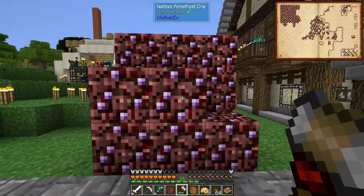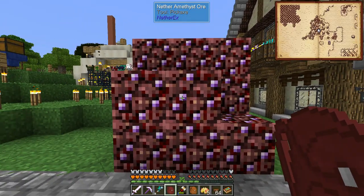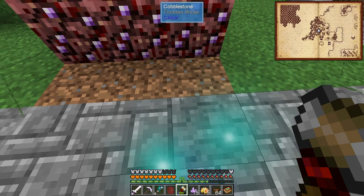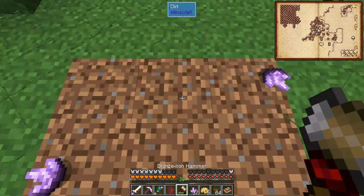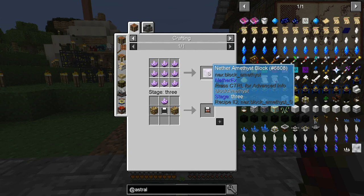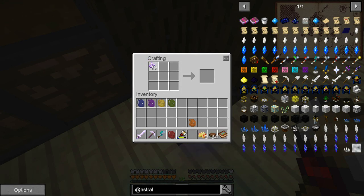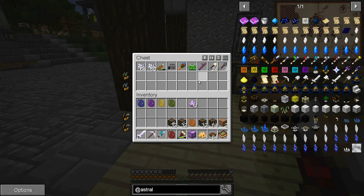I got 15 more nether amethysts, so I've got 19 total. I'm going to keep one in my tools bag so I don't have to go hunting for them again next time. Now I'll fortune these — fortune is actually working, I just got very unlucky on the first ones. Nine more, giving us 39 nether amethyst total. Our uses for this are making the nether amethyst block, and we can also make purple slime. So now we should be ready to make the drawer controller.